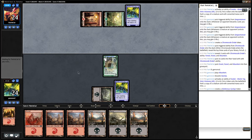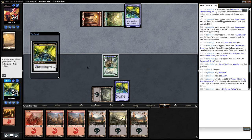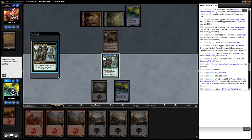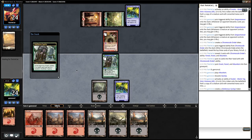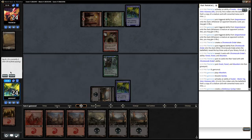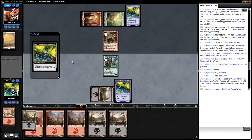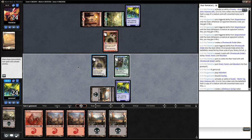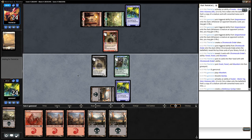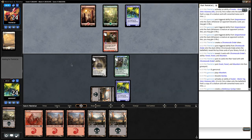My opponent playing their creature in second main phase is kind of strange — if it's hasty they could. Wolf-Bitten Captive perfectly blocks the neonate. I'm always going to yield because it's never going to flip. Playing a swamp, I'm going to make a two-drop and then probably skip three. I can trade my one-drop for their two-drop. I can trade my gloom surgeon for the neonate — so that's kind of nice.